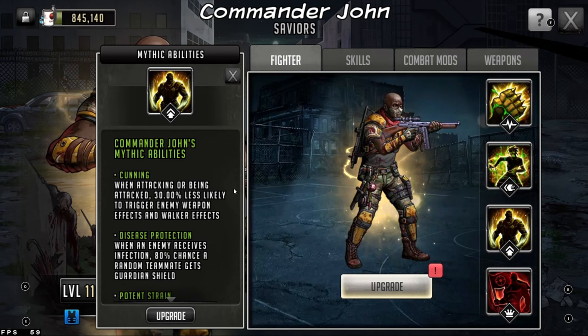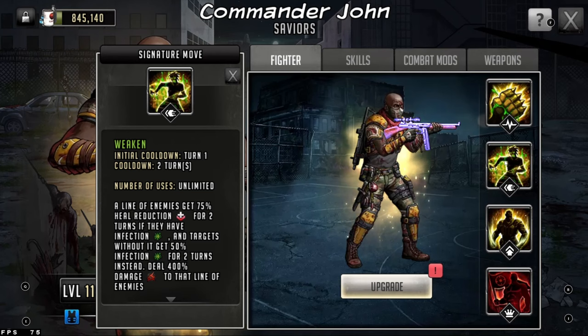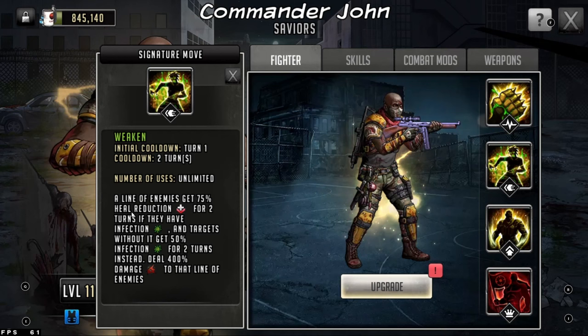This is really big because it's going to help you try to get rid of these guys within the first two to five turns of combat. Jon's passives are very, very good, and on top of that he's also a leader. Where Jon really shines is in his signature move and his rush. With his signature move — one turn, two turn cooldown, unlimited — a line of enemies get 75% heal reduction, which plays into the infection.